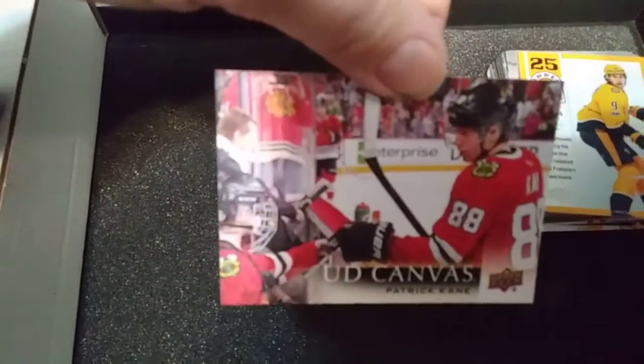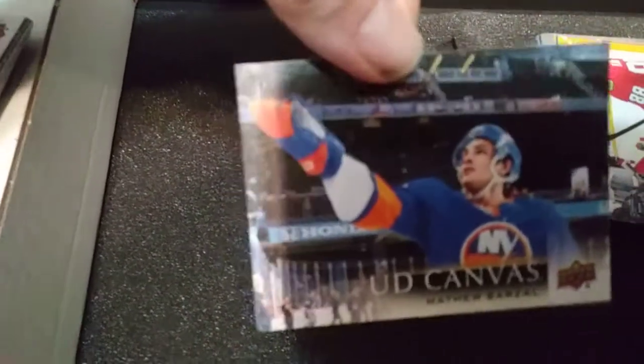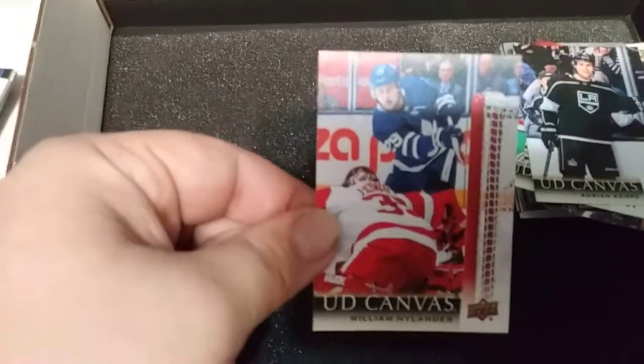Up next are the canvas cards. We have Patrick Kane — really cool shot, he's there with a young fan — Matthew Barzal, Riley Smith, Evgeny Malkin, Adrian Kempe, and to wrap up the canvases, William Nylander. I got two Young Gun canvases as well, which I'll show you shortly.